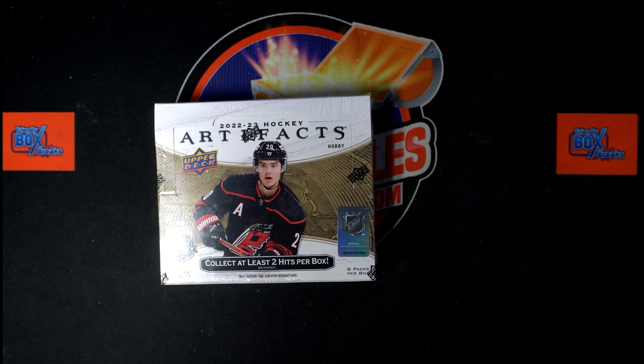All right, here we go — time for 2022-23 Upper Deck Artifacts Hockey hobby box number 107. This is a random team break, so we've got our owner names and our team names. We're going to randomize each of them seven times, pair them up on a spreadsheet, and give you a moment to talk trades before we dig in on Artifacts.